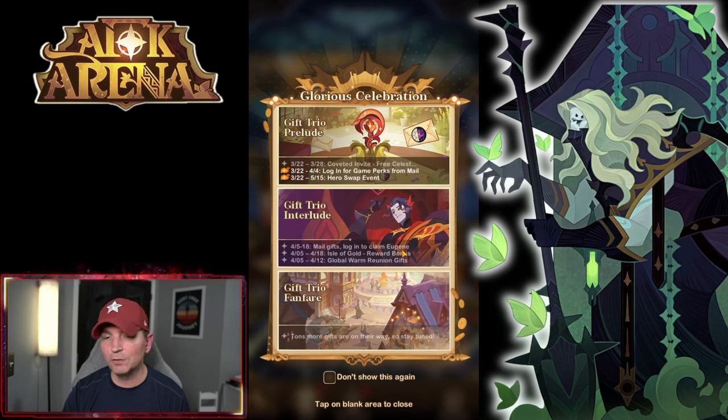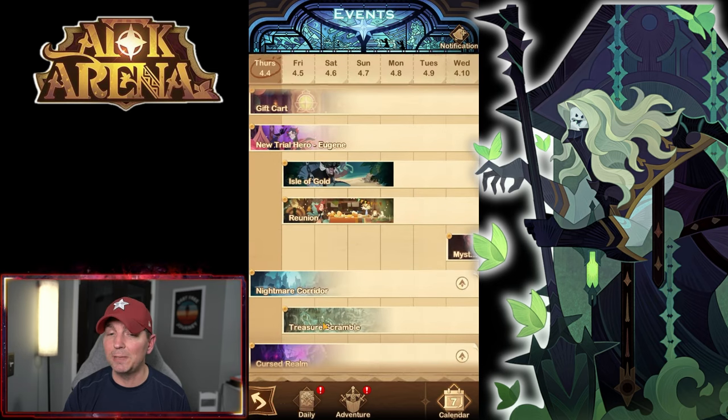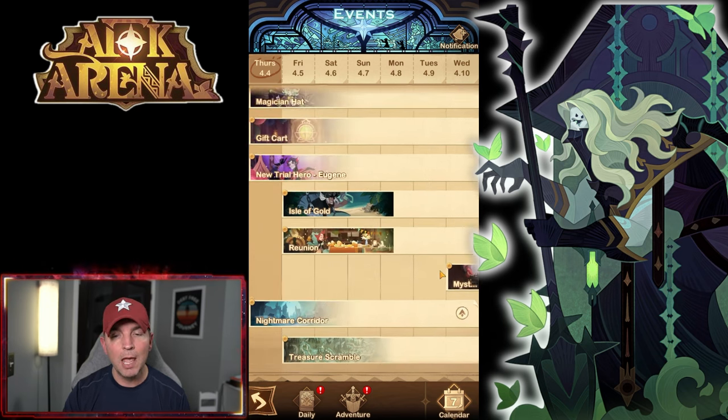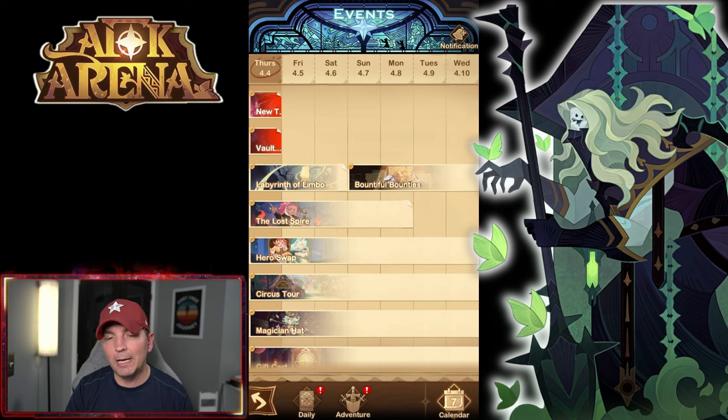There are a lot more things coming: mail gifts, log in to claim Eugene — this is the final copy. The covenant invite is already done, isle of gold reward bonuses with a 10% buff, and global reunion gifts are coming very soon. There's going to be a reset tomorrow, isle of gold and the reunion will be there. The mystic star zone is coming back, and the celebration is coming as well. A lot more is down the pipeline for AFK Arena. I'm super stoked that Eugene is finally done, and we can get those last three copies to put the engraving on him — definitely well worth it.